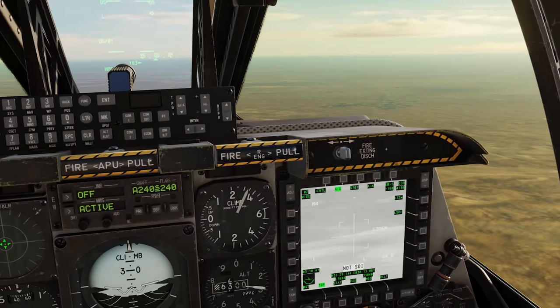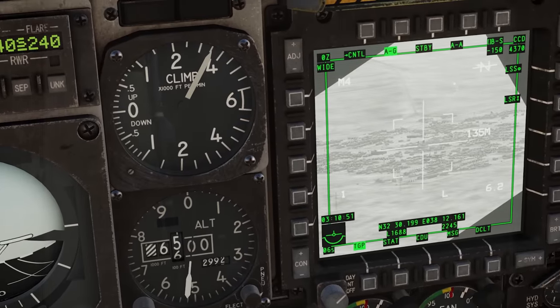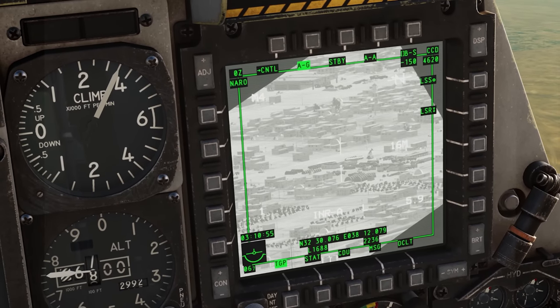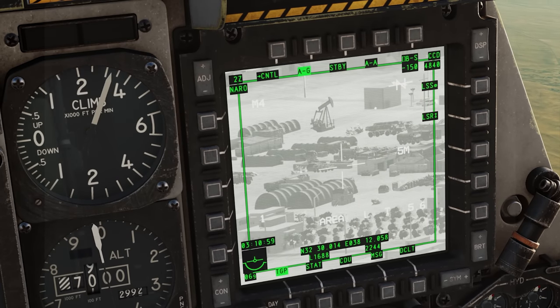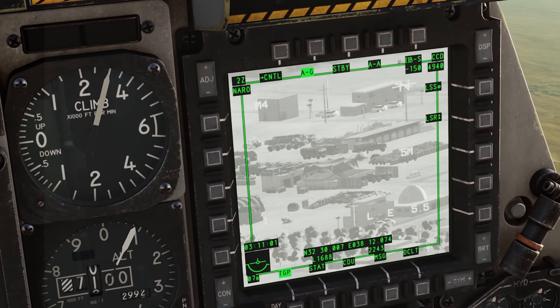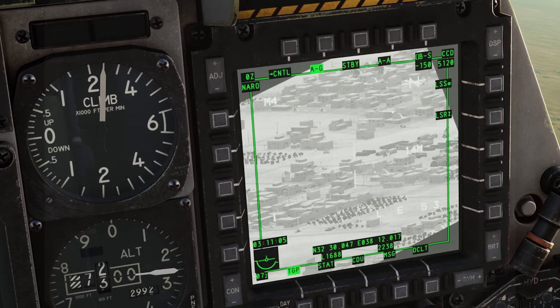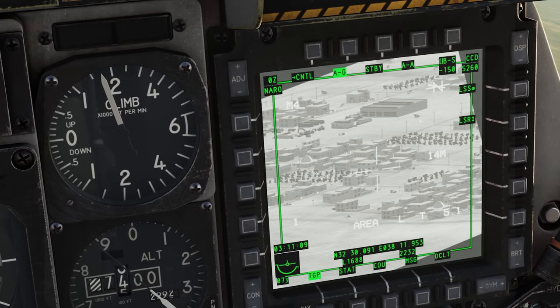Right there is the objective. Go ahead and try to look at this — I got this big city here, and right in the middle of it we got this campsite. What do we got here? A bunch of BTRs, BMPs, tanks — a lot of good stuff over there. And luckily for us, we brought cluster munitions today.